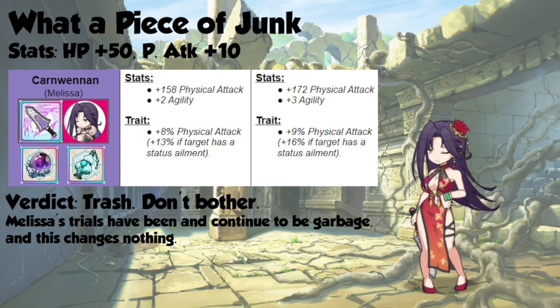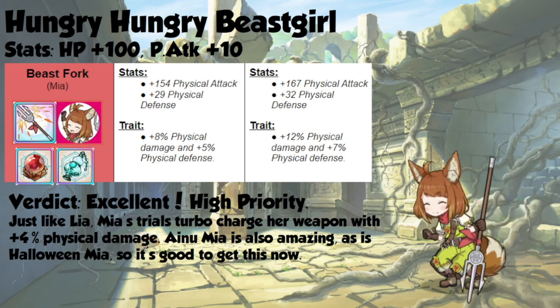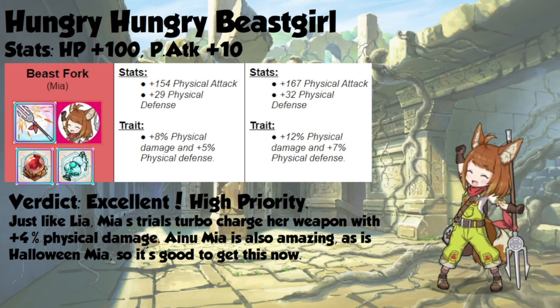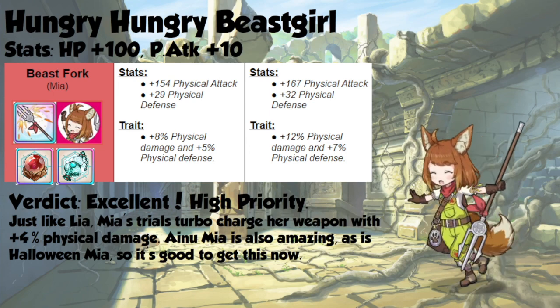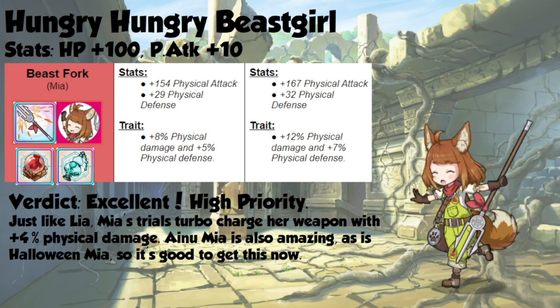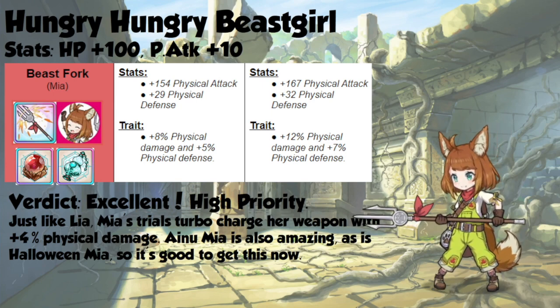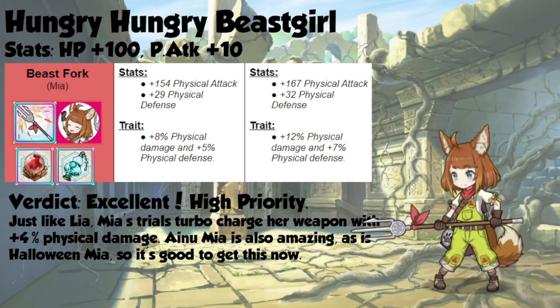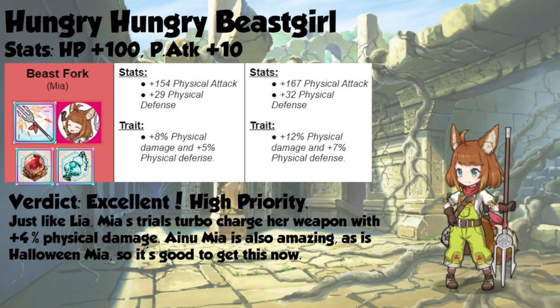As for our Hungry Hungry Beast Girl, she gets 100 hit points and 10 physical attack, which is pretty great. Her weapon comes with 13 more physical attack, 3 more physical defense, and another 4% increase to her physical damage and 2% to physical defense, to contrast Leah's magic defense. This is an excellent weapon for Mia and it's a very high priority. This trial weapon is by far her best option in most cases, although the goddess weapon is also pretty good. I recommend getting this ASAP after you get Cosmos.